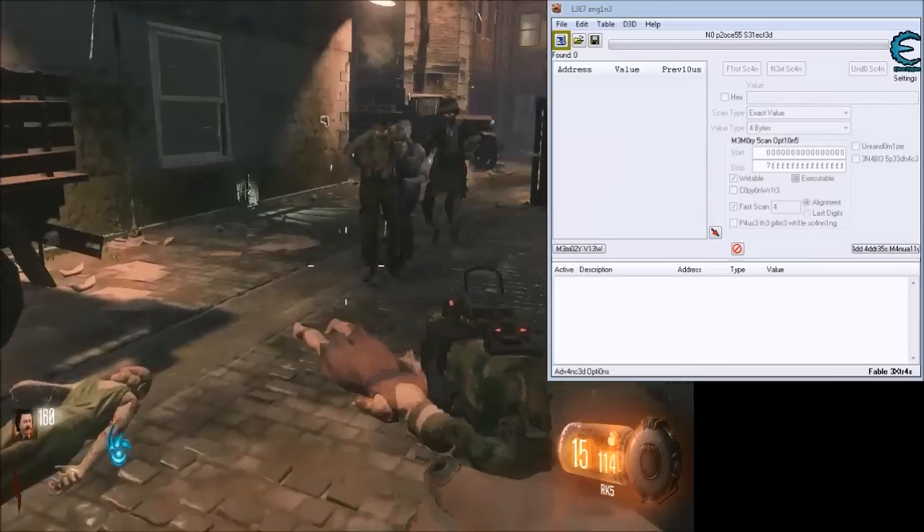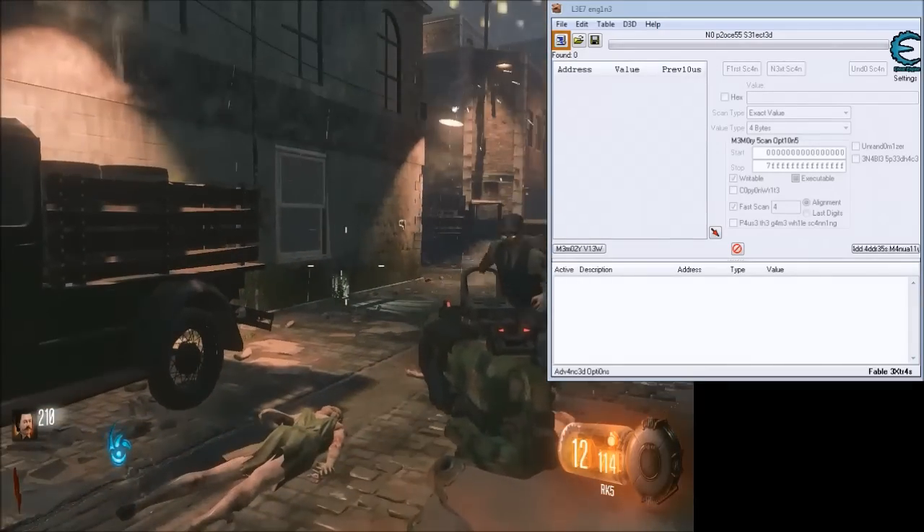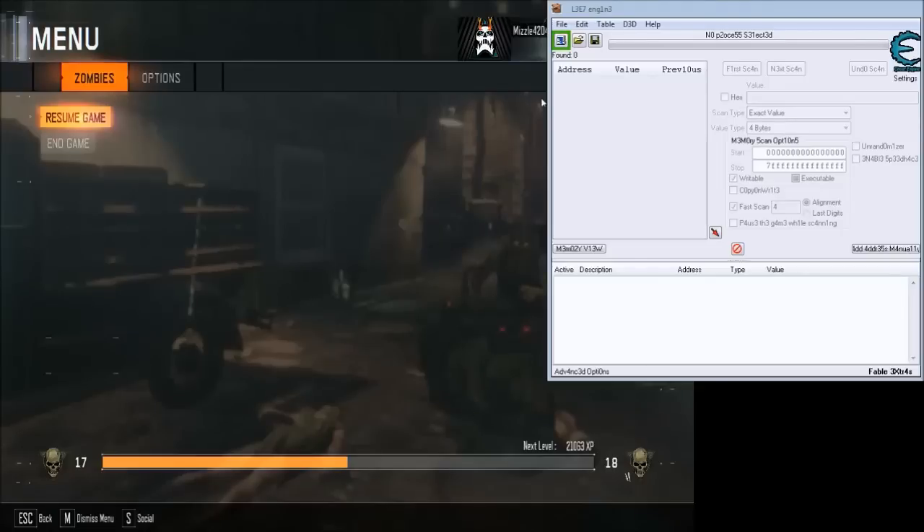Basically what we're going to do is get some points. As you can see I have 210. Pause the game. Let's go ahead and attach this to Black Ops 3. Do a 4-byte scan, because Black Ops uses 4 bytes to determine their money value. Mine is 210 right now, so we're going to scan for 210. Give that a second while it scans the process.